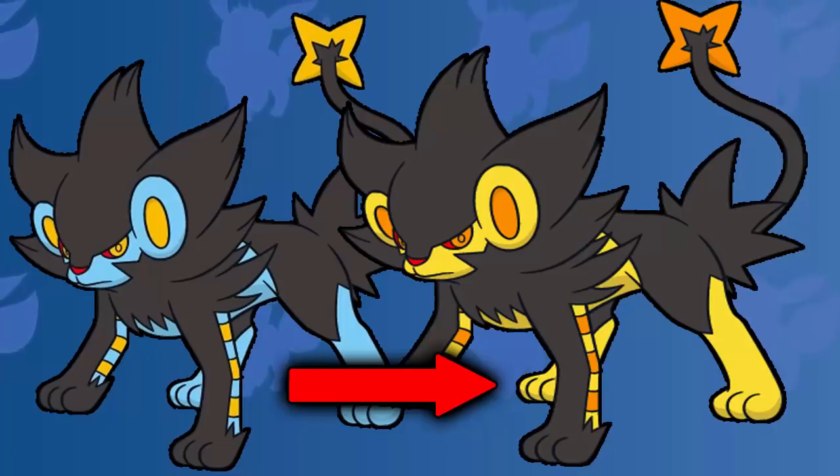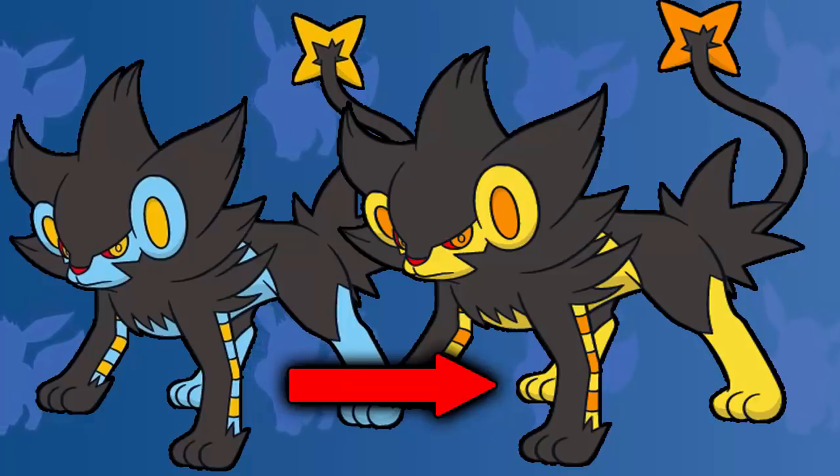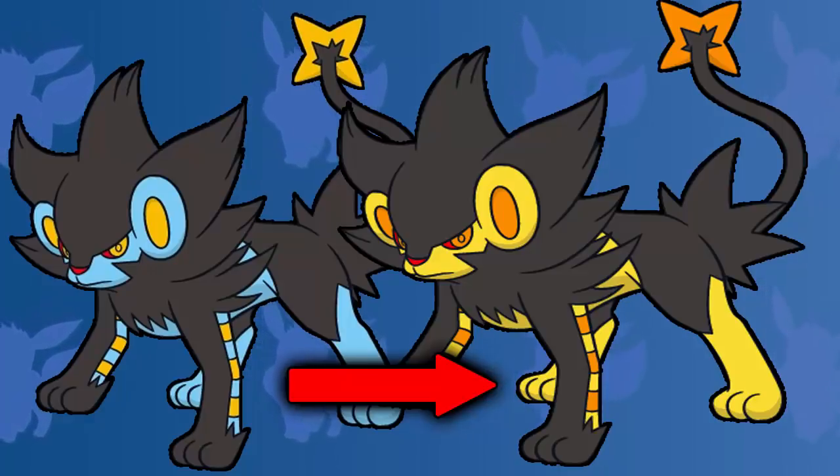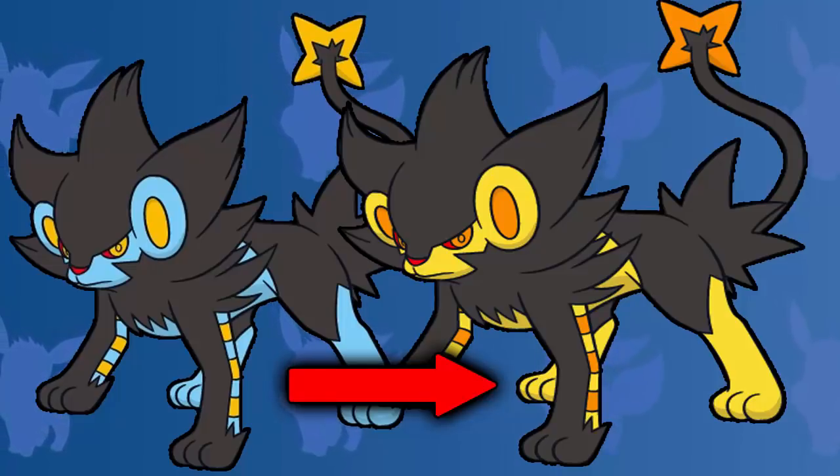Coming up next, we have the electric type Pokemon. And for me, Luxray takes the crown. It's another dark and yellow shiny — it just really goes well together. Normal Luxray at the time does look amazing; the blue really does go well with the blue and the yellow. But when it gets its shiny form and it all just turns to yellow, it's just — oh, it just looks like a golden beast.